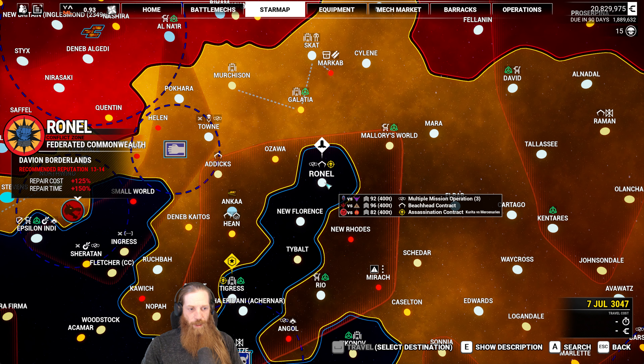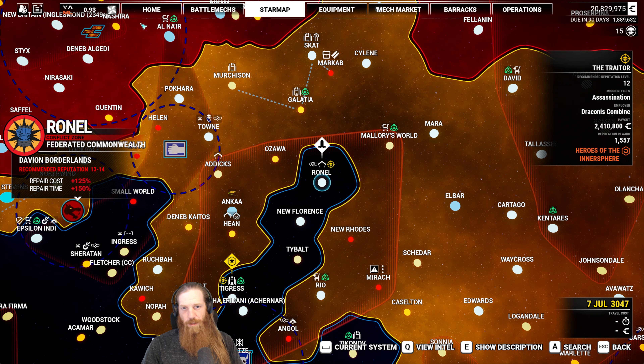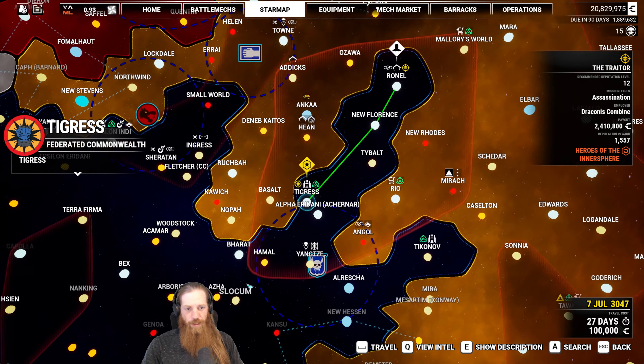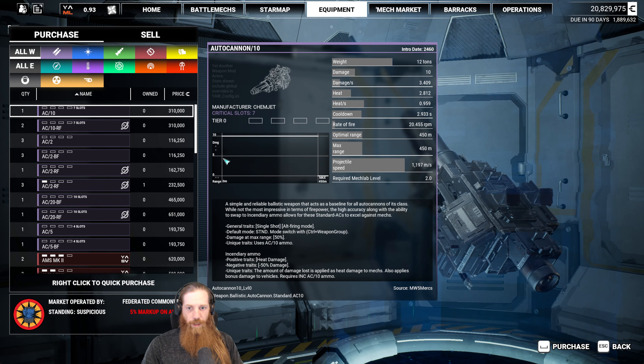What were we doing? I think I was going to do this assassination contract — the Traitor, that's what it's called, the Traitor mission. So we have this one here, and then it looks like another assassination contract down here. Yep, that's for the Traitor. So we're going to do that.